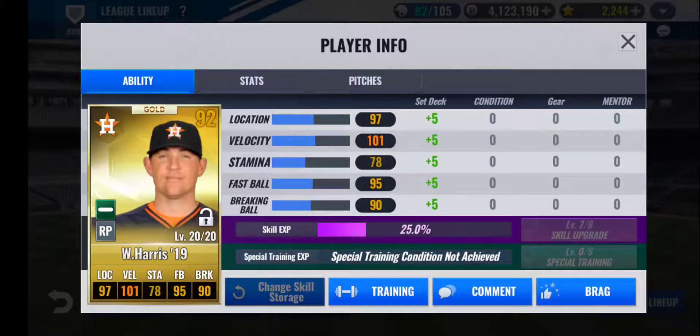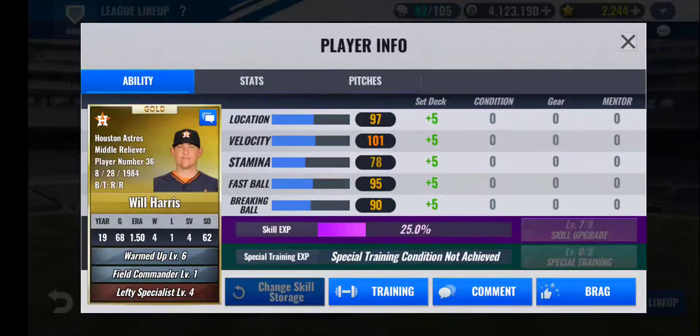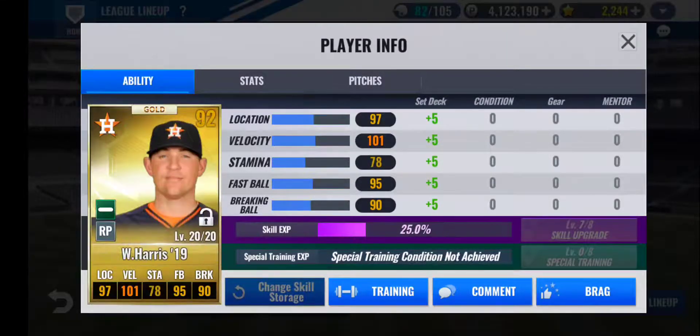Now I have Will Harris 2019 — level 20 out of 20 gold card, one of my early cards as well. Not going to be a long-term project. Training on stamina is high, velocity is high, location is high as well, but I hope to replace him in the future. He works well as a second setup man with the Warmed Up skill effect, so for the one batter he faces at the beginning he's really good. He has high velocity, and that's another main reason I have him as a setup man. But I'm looking to replace him with a better diamond card, because I really want to get that diamond S set deck.